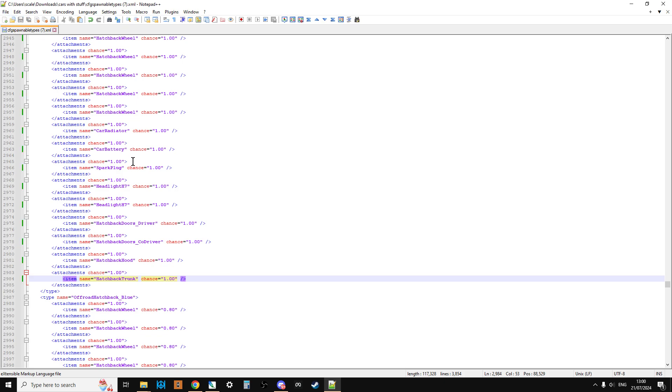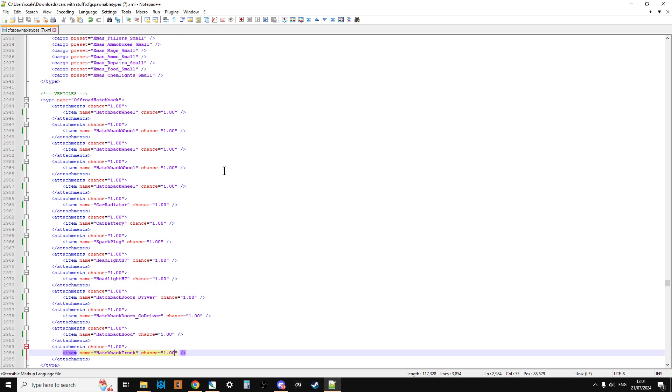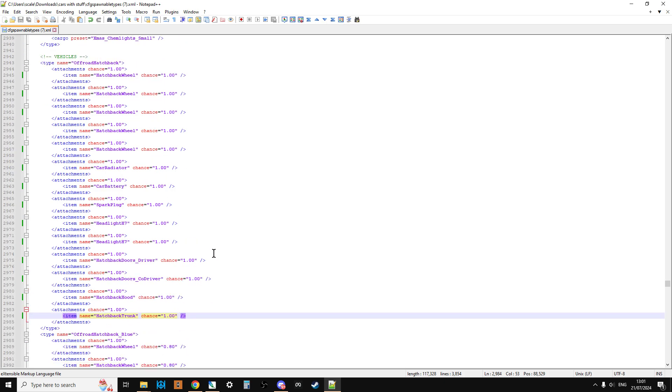So if we were to change the name of this to just CFG spawnable types.xml, re-upload that to our server, and restart the server, then the off-road hatchback would spawn in with all these things already. However, the radiator would be empty so you'd need to add water, and the fuel would be empty as well so you'd need to find some fuel. At the end of this video, I'm going to show you how you can download a file that already has all these things done for you, and also has stuff that will spawn in the back of the vehicles like fuel, guns, and food.